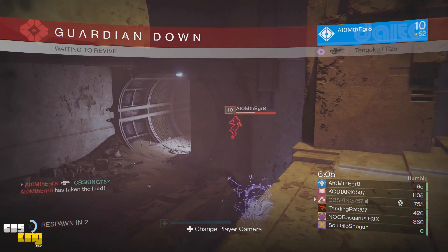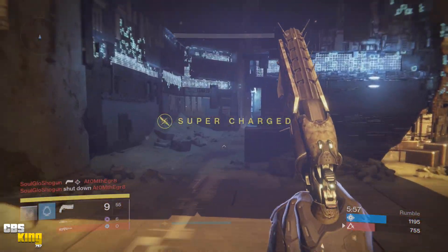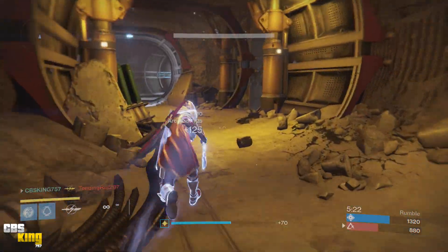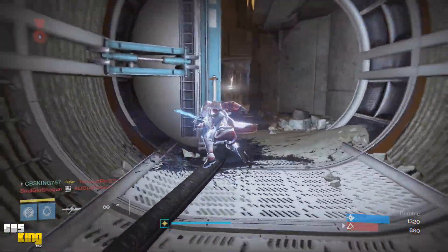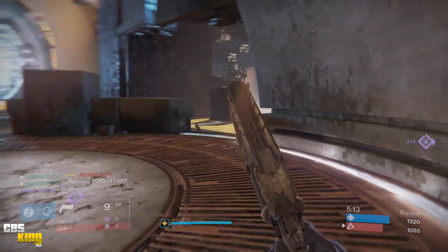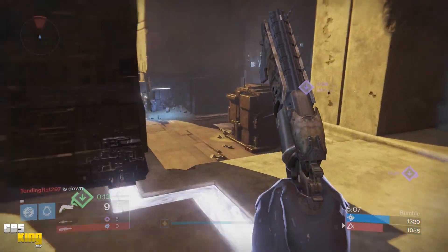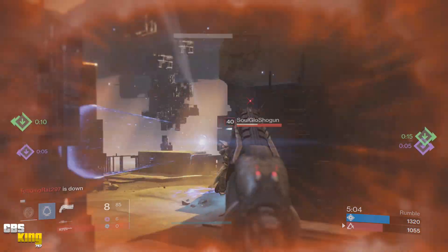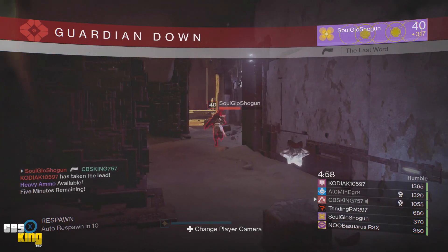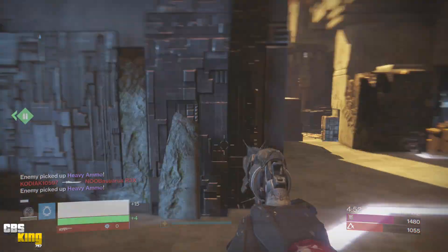Whoa, the level 10 got me with the crouch fusion rifle. That's one, that's two — I got two kills with my super, I'll take that. I don't necessarily want them to have the heavy ammo for free either. I'm aiming too high on this hand cannon. Maybe I should switch it up — maybe Rifle Barrel with Zen Moment. Let's try that out because Hidden Hand is not necessarily helping me the way I would hope.